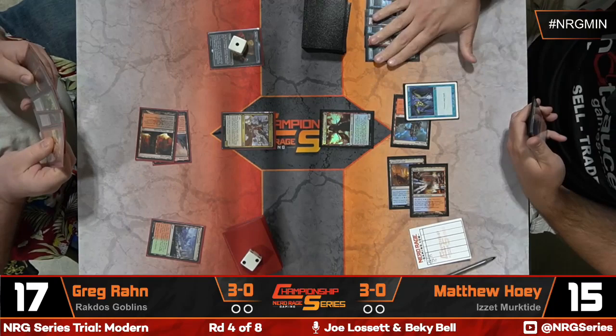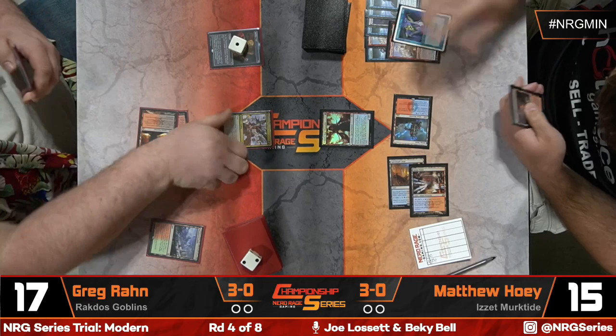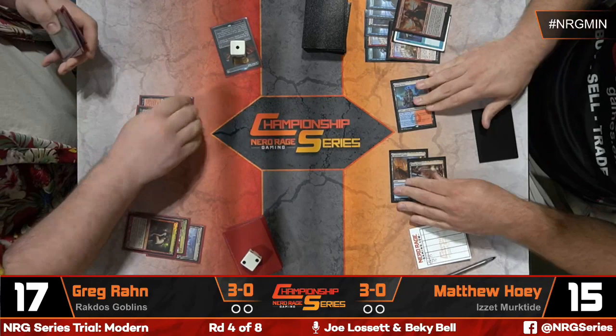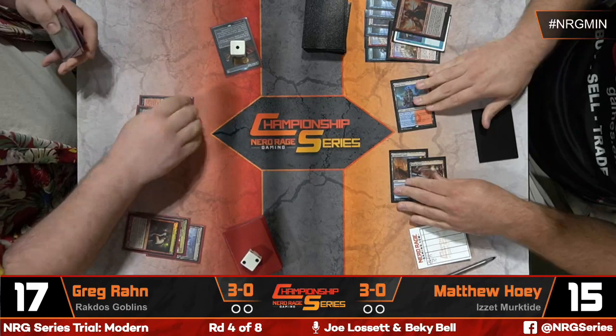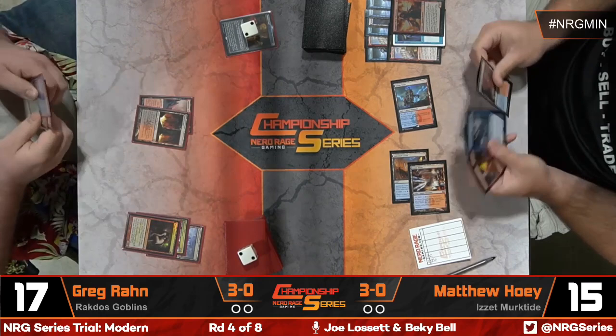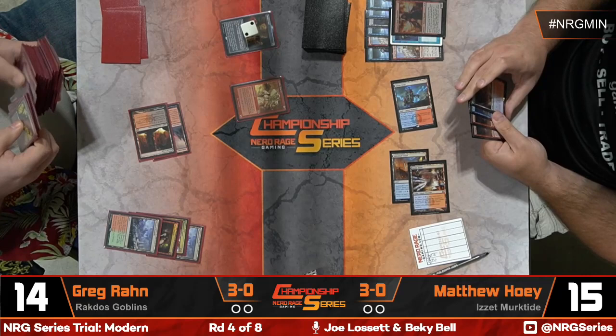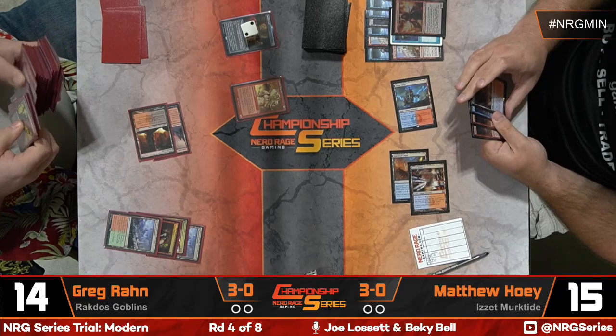There is no delirium at the moment. However, if Matt is able to kill the Munitions Expert in response, it will shoot for zero unless Greg vials in something for one. Matt probably wouldn't waste a burn spell on the Munitions Expert otherwise — and instead it looks like it's just a counterspell. Greg gets a Surveil, dumps a Ragavan, and that's a victory for Greg. There's a Mogg Fanatic — actually an old DCI promo — and a Goblin Matron.